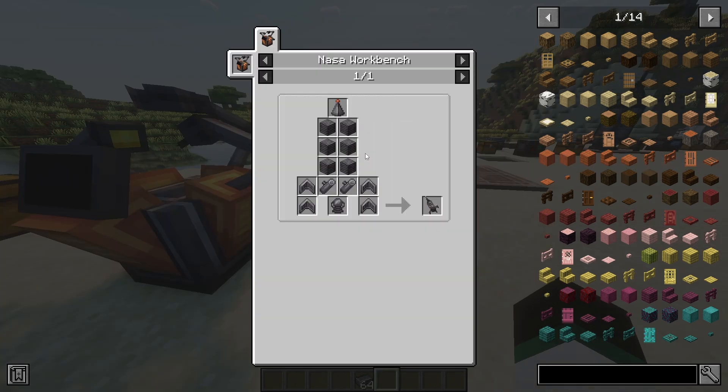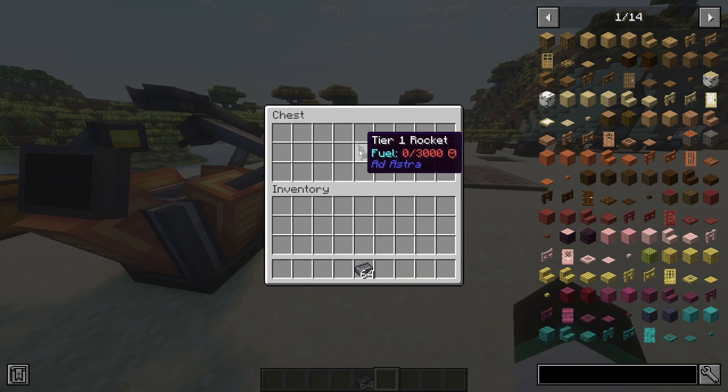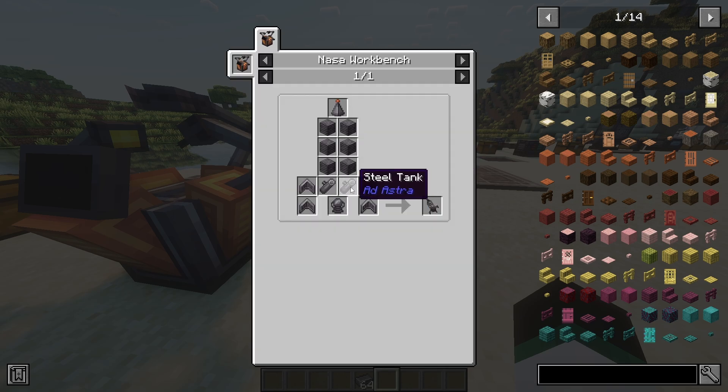There are four different tiers of rockets, and we'll be starting with tier 1. For the top, we need a nose cone, six steel blocks, four rocket fins, two steel tanks, and the engine, which is crafted using steel plates, a steel frame, and a steel fan. Now we have our first rocket.